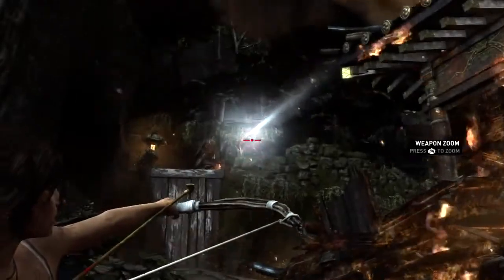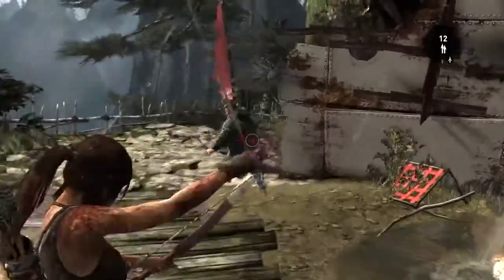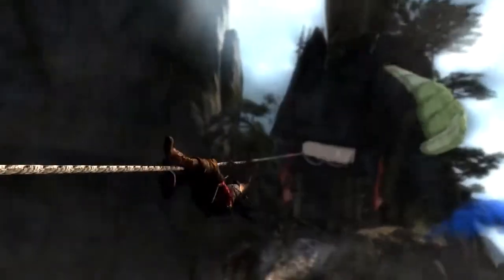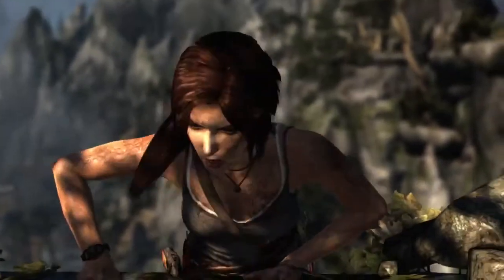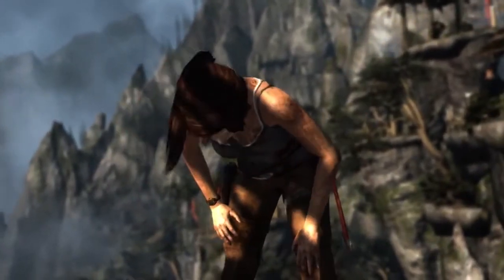Lara learns to use the bow to great effect as a weapon of stealth, from afar or up close and personal. In the next video, we'll explore how Lara uses her skills and tools to traverse through dangerous environments. Lara moves from being a victim of the island to conquering it. Next time, on Guide to Survival.